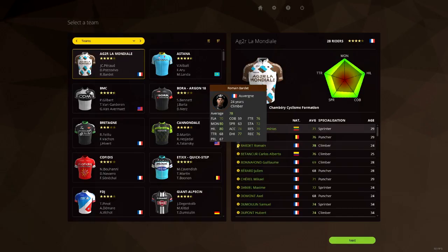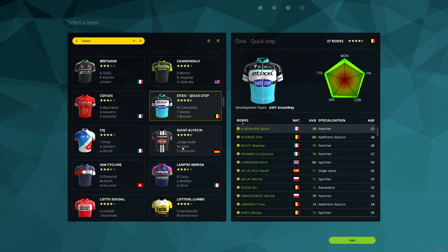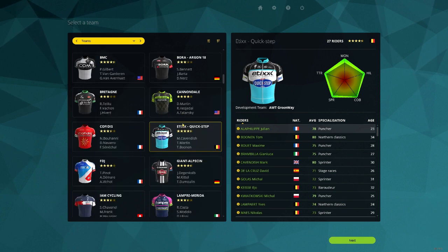If you know you're gonna do a total flat stage, and it is only flat, you should decide to take Etixx Quick-Step. Quick-Step is the best team on flat because they have Tom Bonen, Cavendish, and Van den Berg. This team you should take in an Armada game, for example. If you can't, you should take Lotto or something, but we're gonna take Etixx Quick-Step.